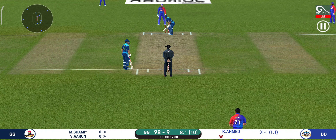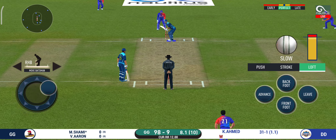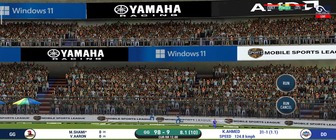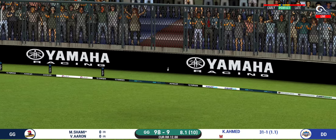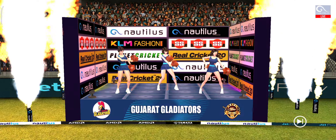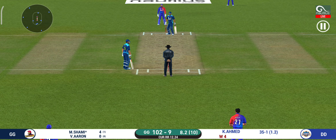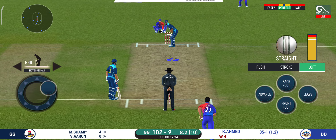That is brilliant work by the wicketkeeper and he has got the batsman out stumped — he has to walk back to the pavilion. Change in the bowling, pacer being brought back. The bowler will have to be extra careful of the line he bowls to this field. He's got the elevation right but he couldn't time it too well — that is a good catch in the end.